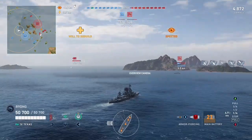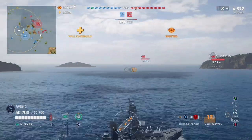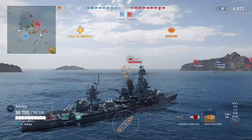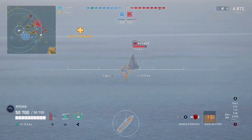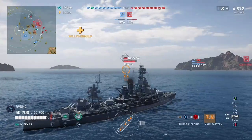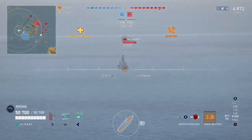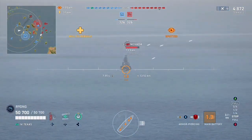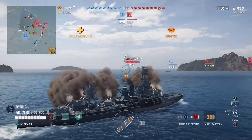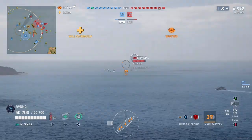Not too shabby however I was hoping for something better. Enemy Giulio Cesare over there proves it was actually him who spotted me and not the enemy destroyer, meaning the enemy destroyer is probably not on this flank. This is of course very good news as I am very slow and don't want to be torpedoed. We get spotted by the enemy aircraft carrier from pretty much across the rest of the map.